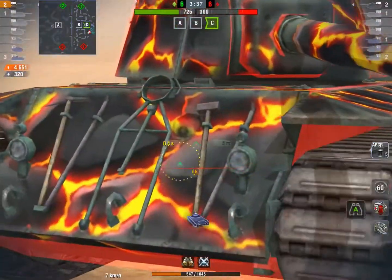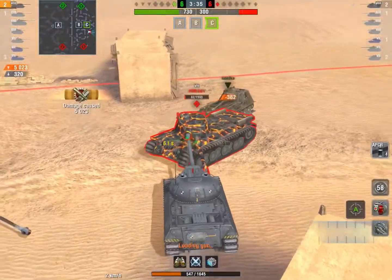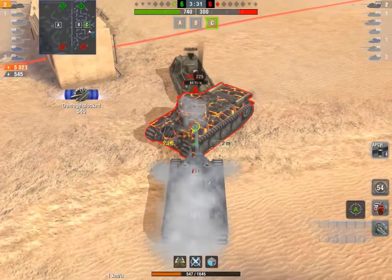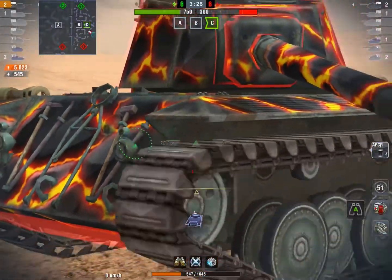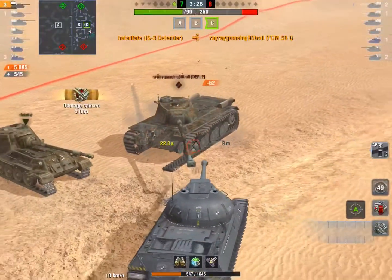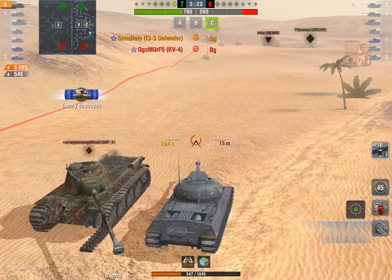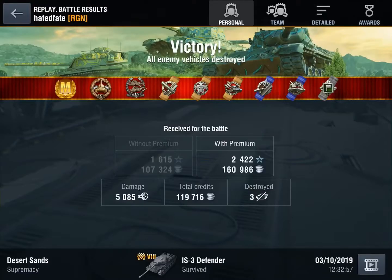It's just a matter of time until HatedFate takes this guy out. He's already racked up 5000 damage — any more is just a cherry on top. He takes the FCM out, securing three kills and 5085 damage. That's a mastery, a High Caliber, and a Confederate medal. He's going to secure 119,000 credits — great game from HatedFate.